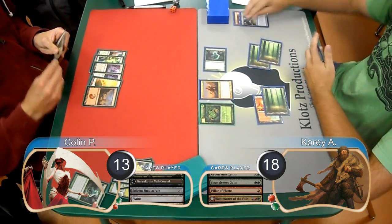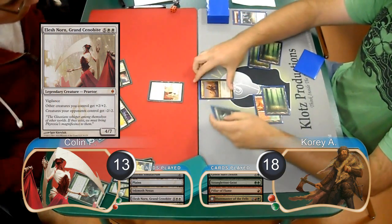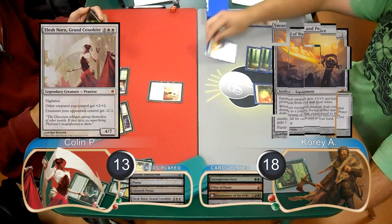Collin laid down an Inkmoth Nexus on his turn and then played an Elesh Norn, Grand Cenobite, wiping Cory's board. Cory just played a Sword of War and Peace on his next turn.